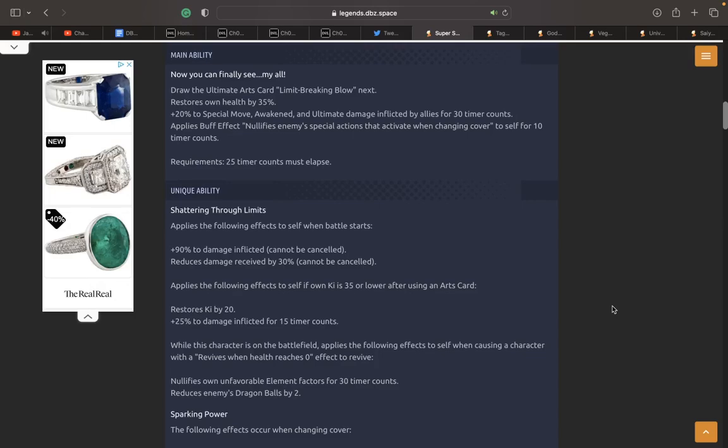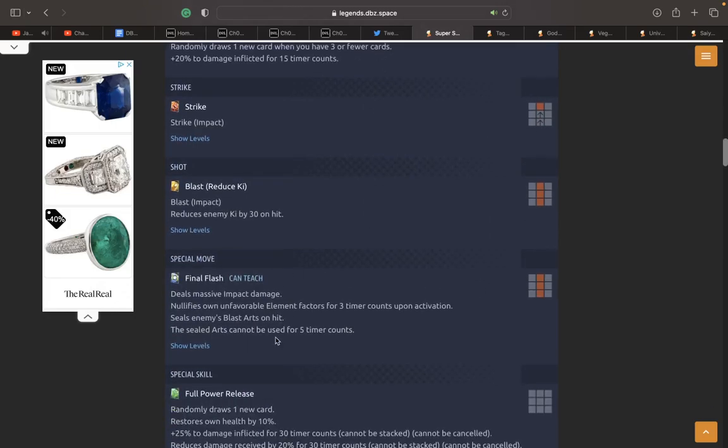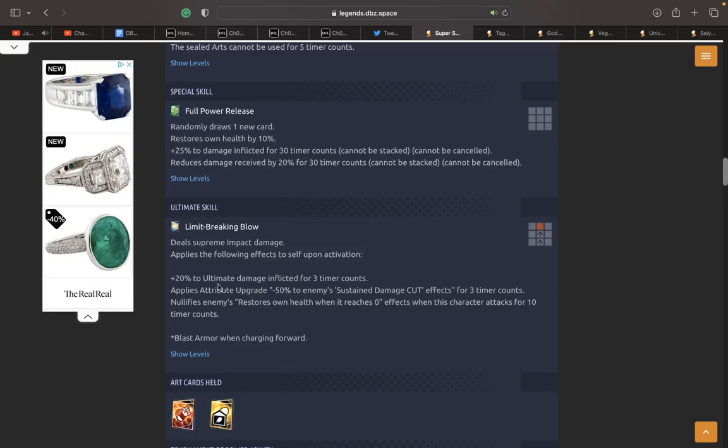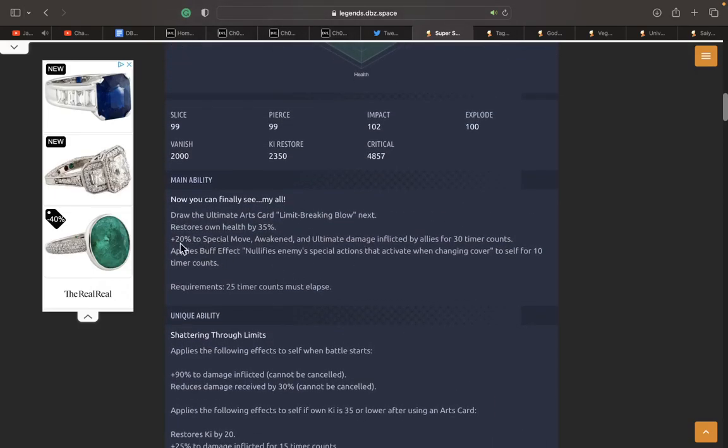Let's look at his kit and see what things they can actually add. For his main ability, I think the biggest thing off the jump that they can do is give him Ki. You've got to give him Ki for this ultimate card — there's no way he pops the ultimate card and gets no Ki from it. I think they should also give him more ultimate damage because only 20% ultimate damage is not enough. He does get an extra 20 here, so he's actually getting 40, but they need to give him Ki.